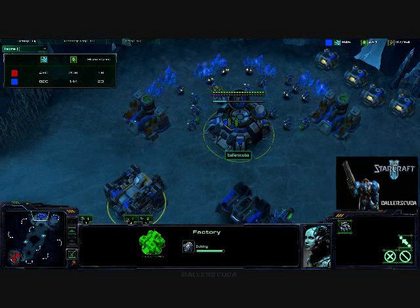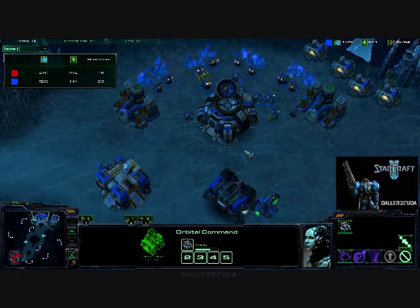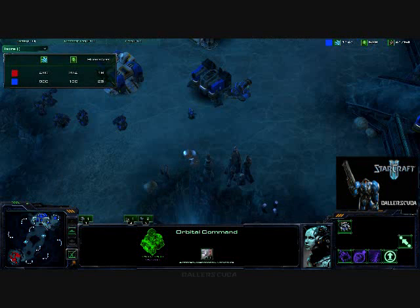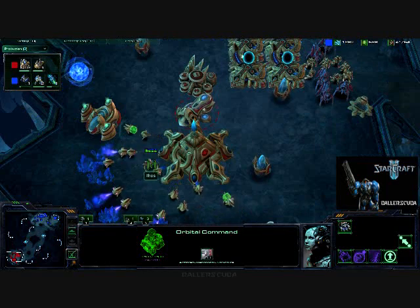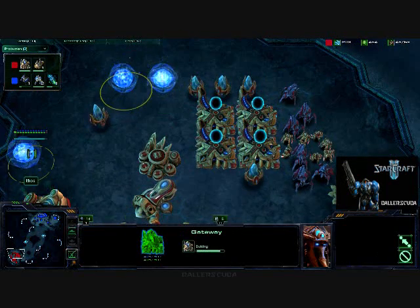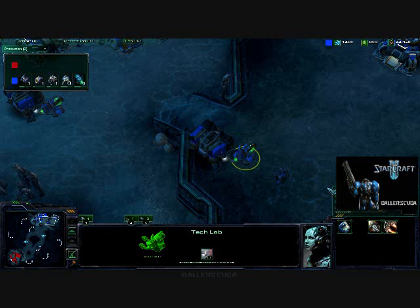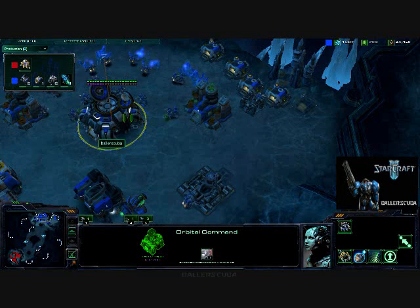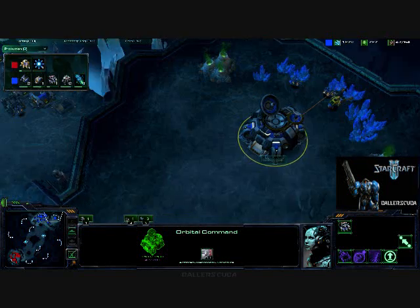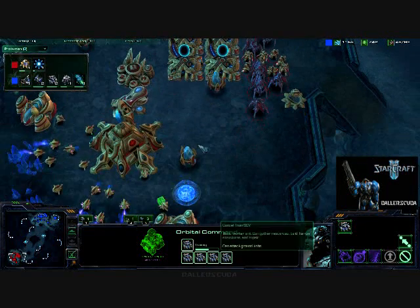I'm pretty much starting to feel like I need to turtle up here. I feel like I'm exposed — all my tech is pretty much on what should have been my expansion. So I feel like I need to get army as fast as possible. But I do have quite a big lead now that I have the expansion up in terms of economy. He is getting a twilight council in, so he does expect me to continue going marines and marauders, which I do. Stimpak is being researched. Blink being researched for his stalkers.